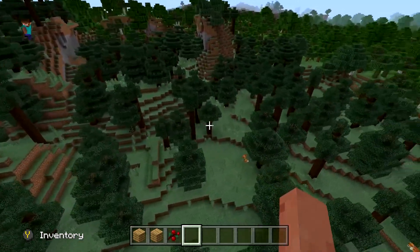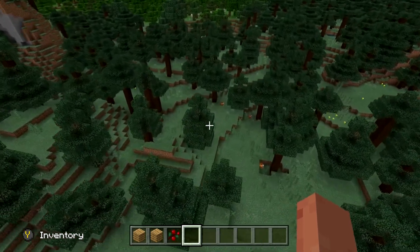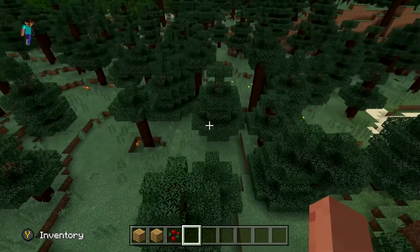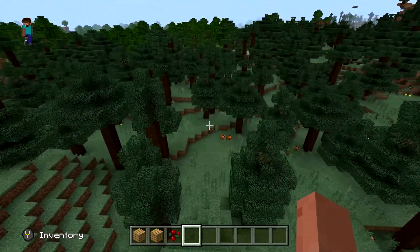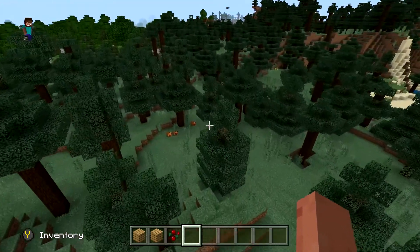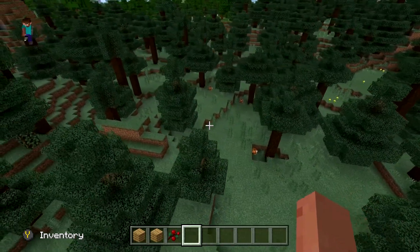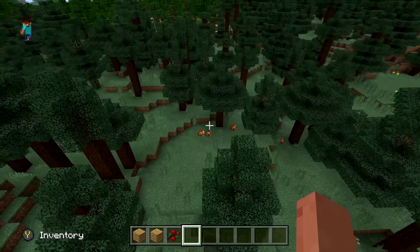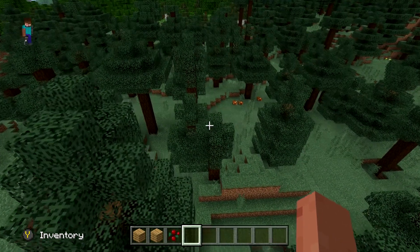Yeah, we are in the forest biome — I forgot what it's actually called in Minecraft. You guys can see I have spawned a couple of foxes around. There were a couple just laying there, but I wanted to add more to show you guys how you can do this in groups. So you guys can see there are like five or six foxes right here and they're all sleeping, which is perfect. This is our time to strike and tame them.